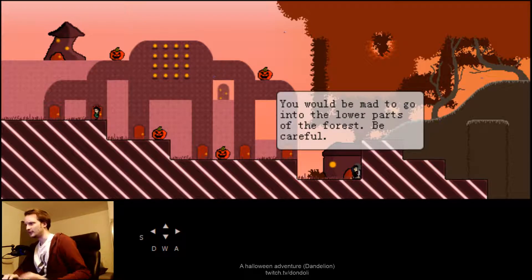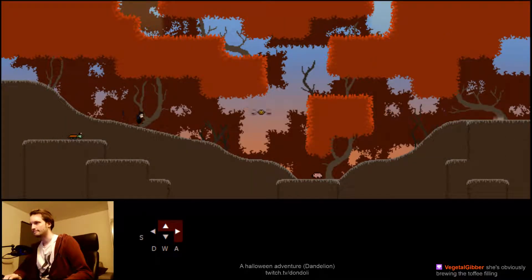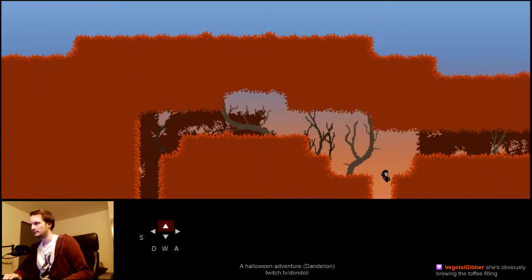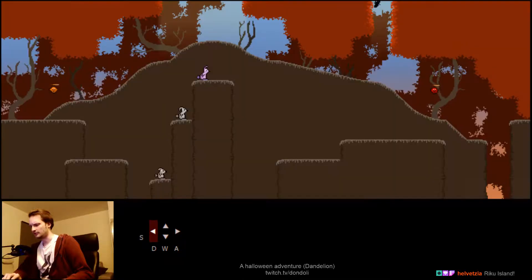You will be mad to go into the lower parts of the forest. Be careful. The slopes. Oh, interesting. This is neat. Why aren't more levels inside trees? Wait, was that something? There's something purple over to the left — it's just some decoration. Bring the toffee filling. I had to go through there, I see.